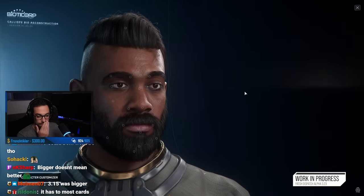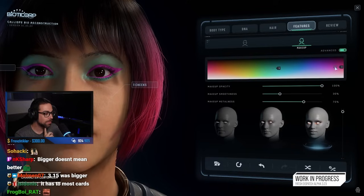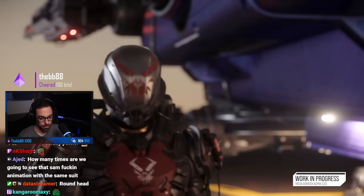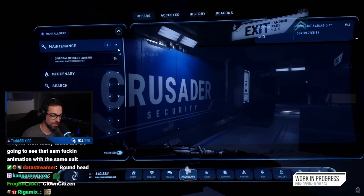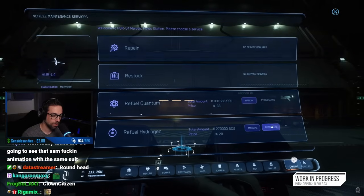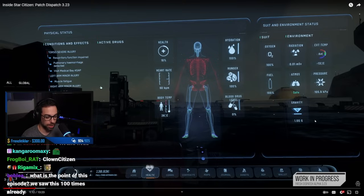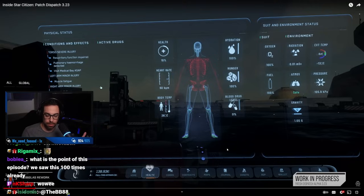We'll start with life in the first person. In 3.23, life begins with a newly expanded and revamped character customizer, letting you create more dynamic and representative avatars than ever before — a new beginning that will continue to evolve with additional features in subsequent patches. Now let's discuss the major improvements that directly affect your character, starting with the new MobiGlass. I still don't get the point of this yet, but maybe when radiation's a thing? Have you guys used this at all, or do you still just go about the game the same way?